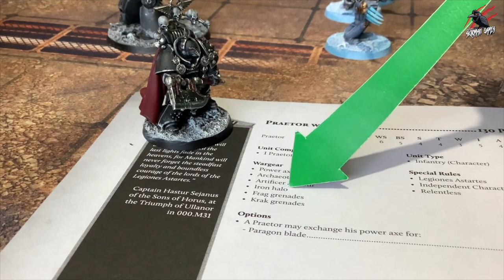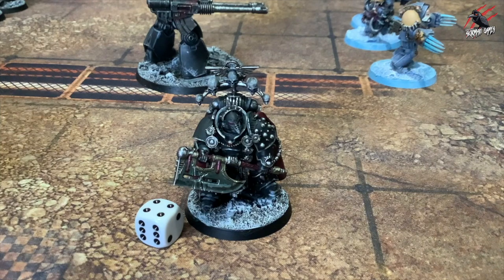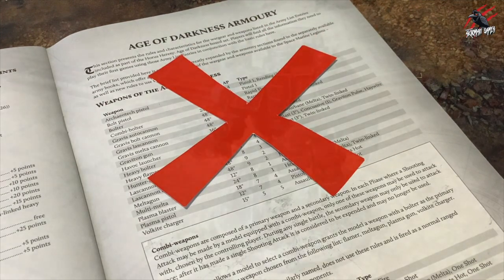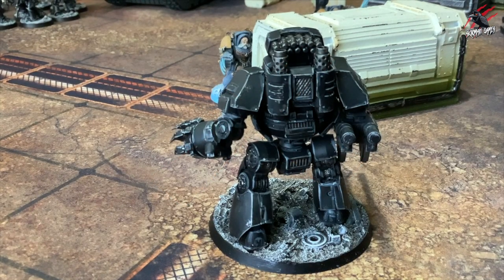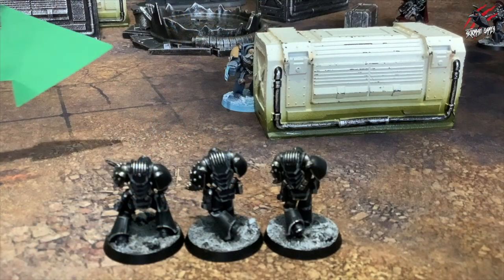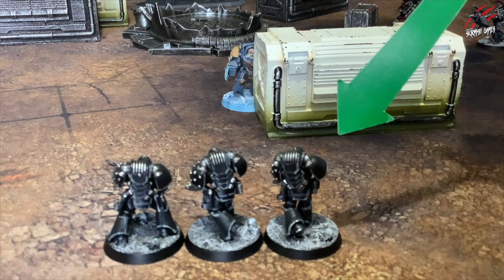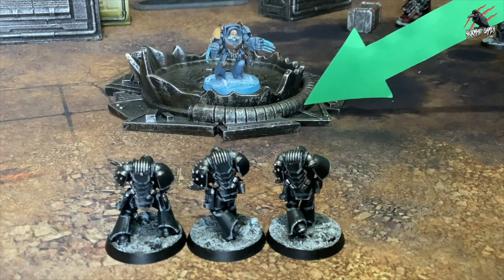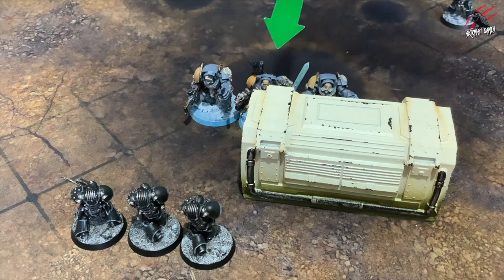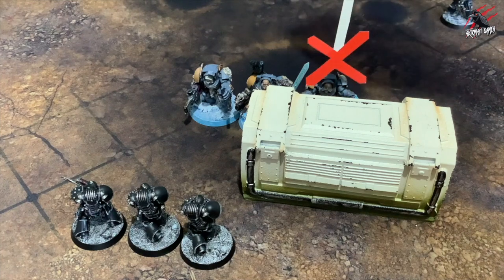Some models will be protected by more than physical armour — this is where invulnerable saves come into play. An invulnerable save can be taken whenever the model suffers a wound, and the armour piercing value of attacking weapons has no effect on it. If a model is in cover, it can also make a cover save. Unless stated otherwise, all cover provides a 6+ save. To be in cover, the target model must be at least 25% obscured from the point of view of at least one attacking model, or occupy area terrain that gives the cover save rule. Wounds cannot be allocated to completely obscured models.